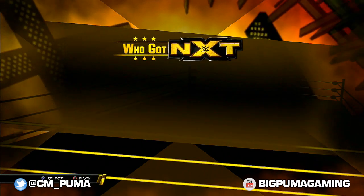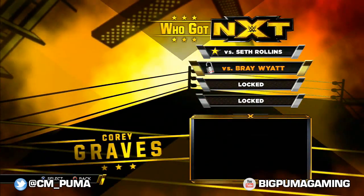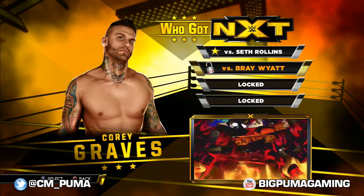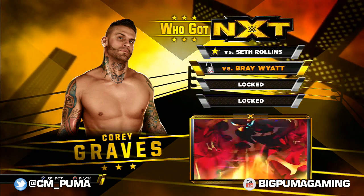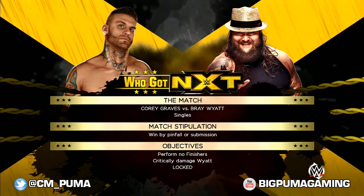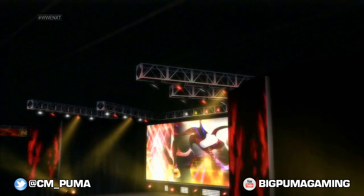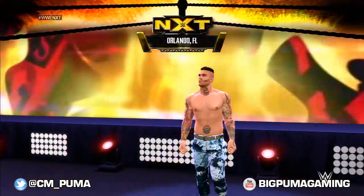We lock it all up there and our next battle is going to be — Bray Wyatt. Let's get into that one. The objective is: perform no finishers and then critically damage Wyatt. It doesn't say anything about signatures, but it says no finishers.